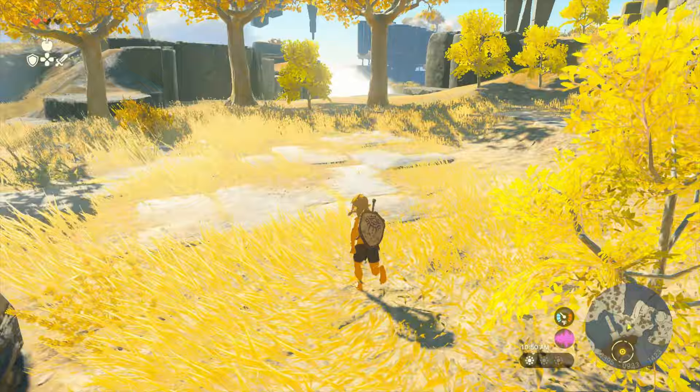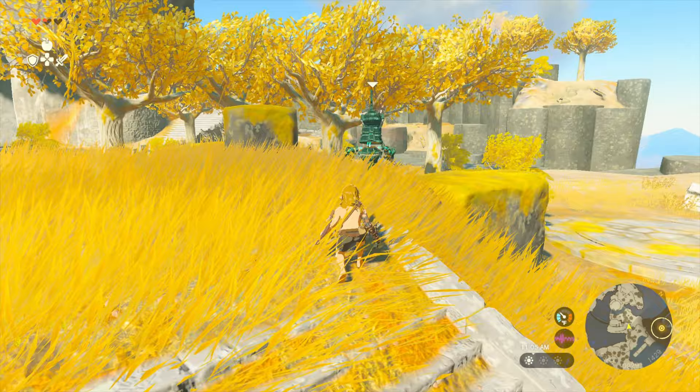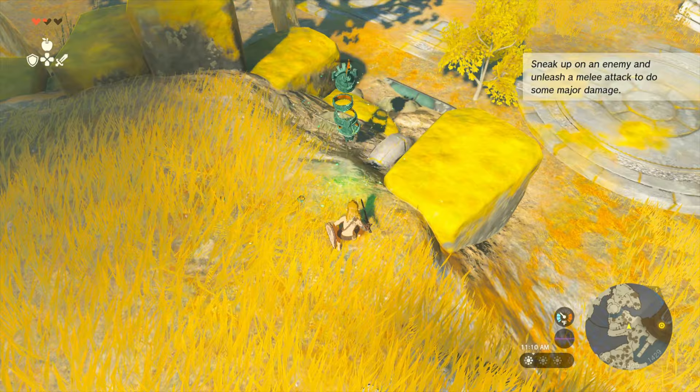Yuzu has this weird little bug where if you open up a menu sometimes it ends up dropping down to like 30 fps, and then it takes forever to get back up to normal. It's really annoying. I hope that gets fixed along with the zero fps bug.